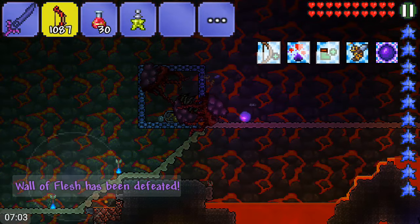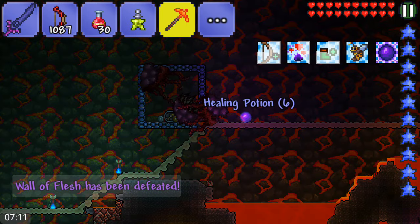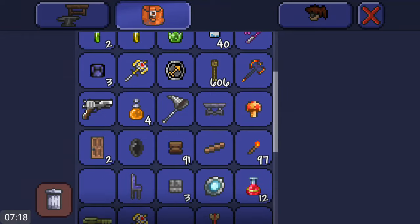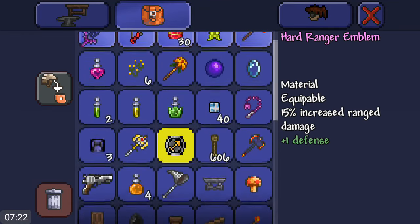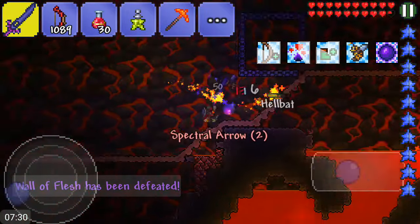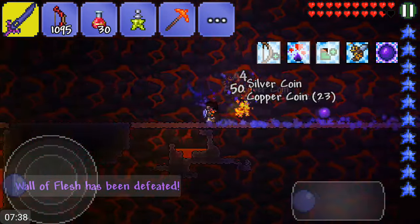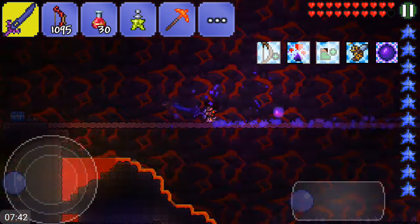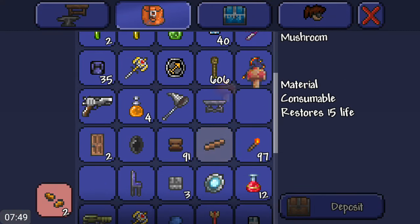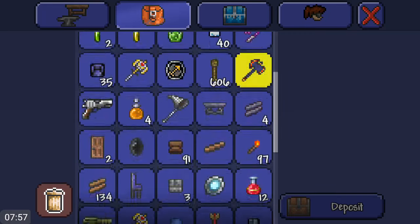The Wall of Flesh is so easy — I don't even have to heal. Sorry if you can hear motorbikes outside. We got the Ranger Emblem. I was looking forward to the Clockwork Assault Rifle but I wasted a lot of Voodoo Dolls. I'm gonna get my stuff and go back to the surface, organize my inventory, and then put the Witch Doctor in the jungle biome to get wings for this episode.